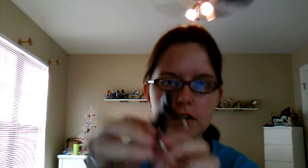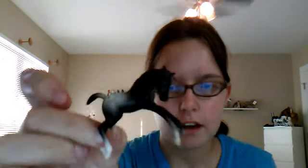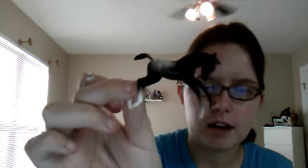I'll first start off with the stablemates. I got the five-piece foal set. There's this one — this cute little appy filly. She doesn't have a name yet; I haven't come up with a name for her yet, but she's very cute. My first on this mold. I do have a band-aid on my finger — I got a paper cut. But yeah, that's her.